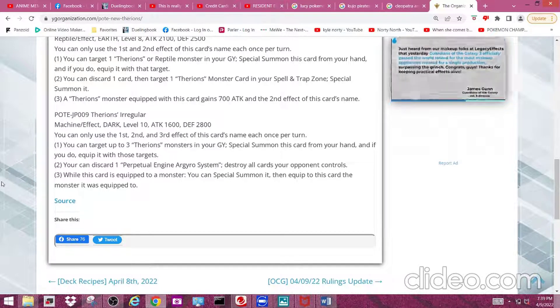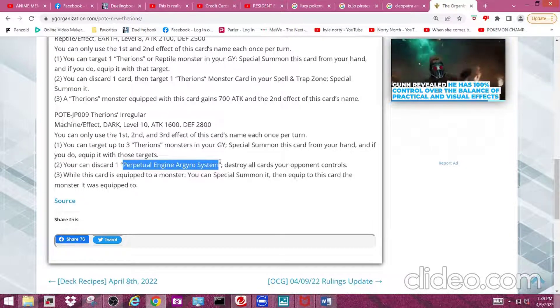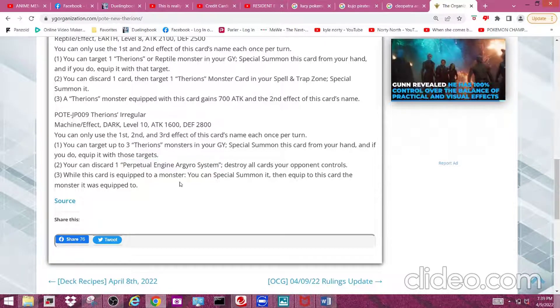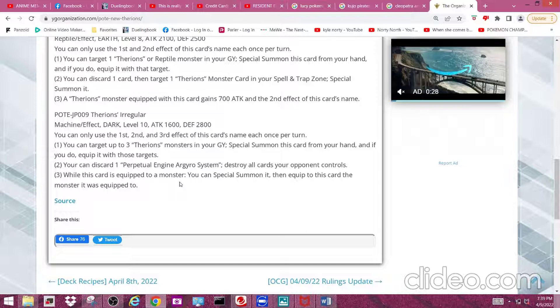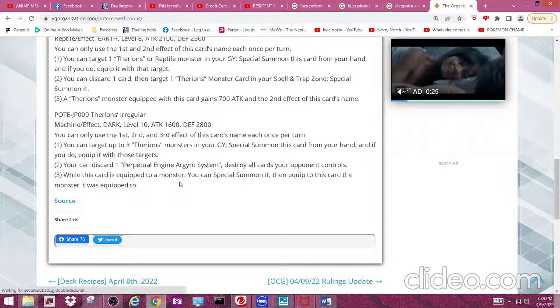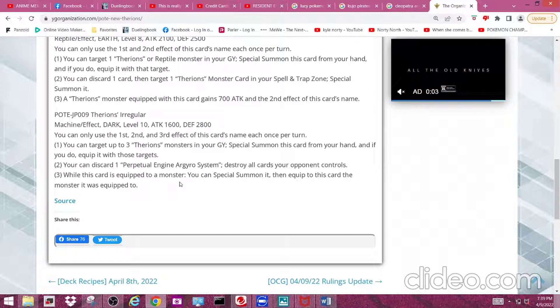You could argue you have to discard this card, but you could easily get it into your hand. The third effect reads: while this card is equipped to a monster, you can special summon it, then equip this card to the monster it was equipped to. That effect seems very odd — I'm not sure if it's a typo or error — because it seems like you just special summon this card from the spell and trap zone and then equip it back to the monster it was previously equipped to. I don't see what purpose that serves.